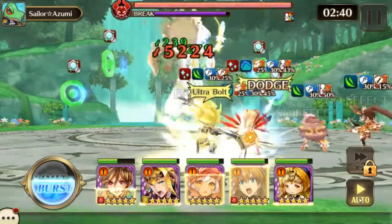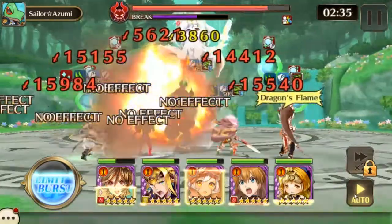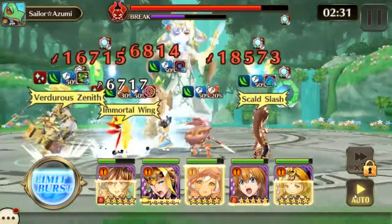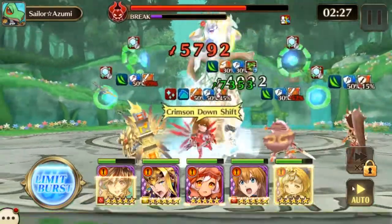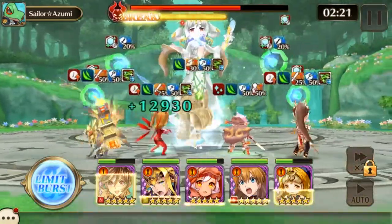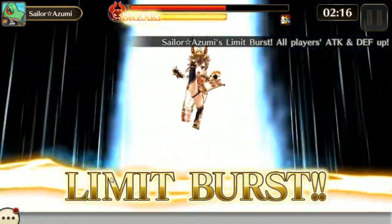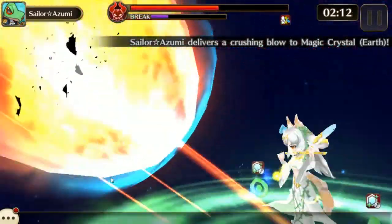Here we go with the last part — almost dead. I'll probably be able to use the limit break one more time. There we go, get rid of these two crystals and then she should be gone.